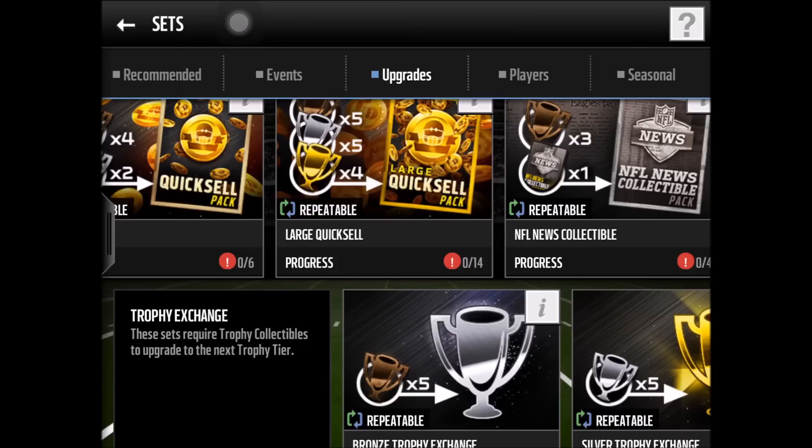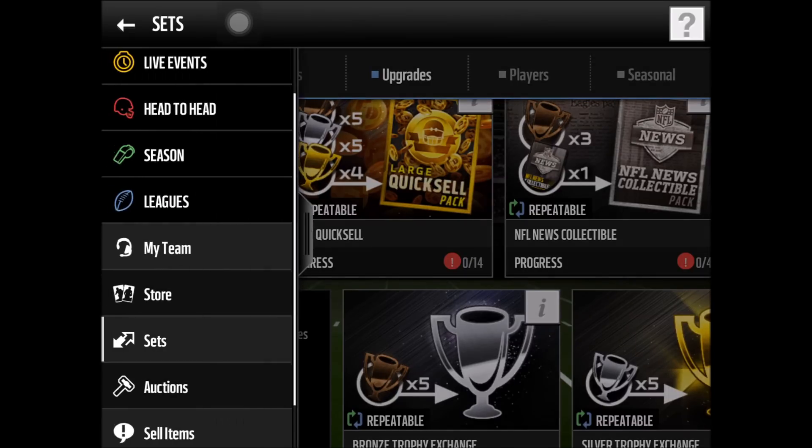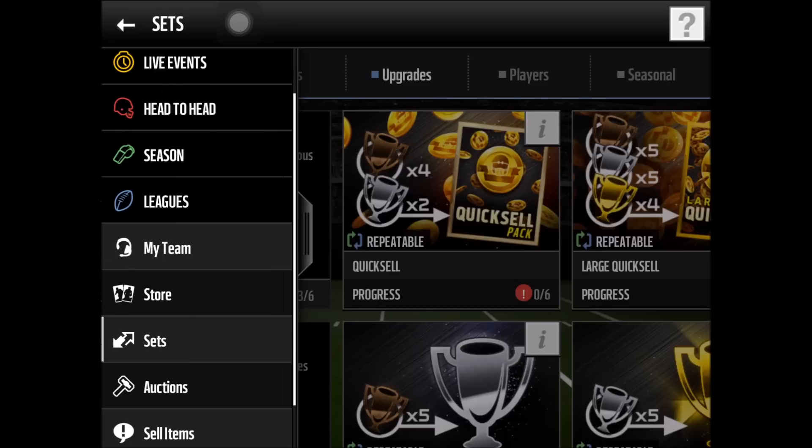What I've been doing to make all my coins is use this Large Quick Sell set. As you can see in the top right corner, I've completed this set 234 times. Out of those, I've gotten 500,000 coins twice, 250,000 six times, and 100,000 eleven times — that's a ton of coins and how I got my really good team. There's risk though: many times you'll only get 1,000 coins, but the more you put into this method, the more you get out of it.